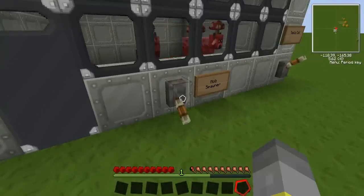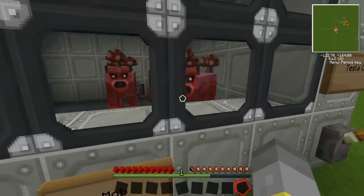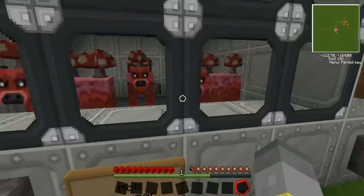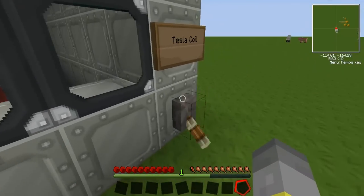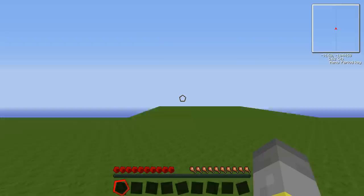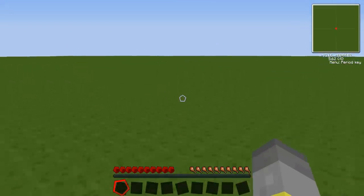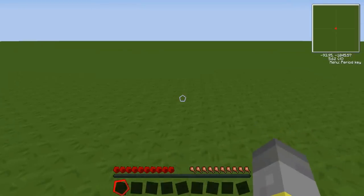There's a small problem with my mob spawner but it doesn't matter. We've got some mooshrooms here, and if I right click on this button it kills them — and it kills me. I was not close enough to the box.